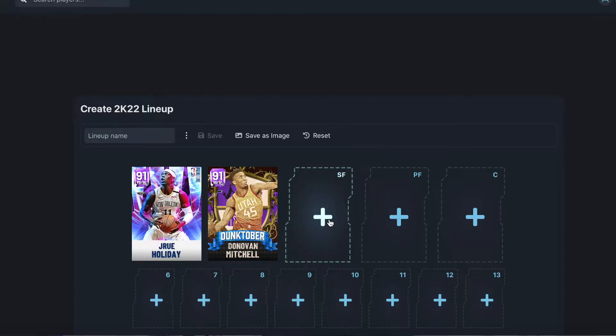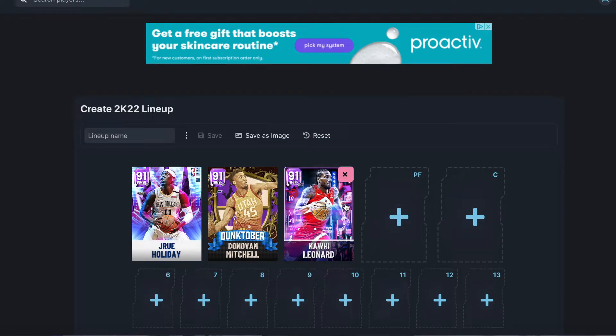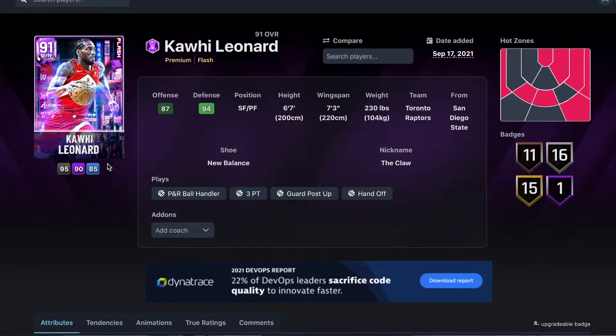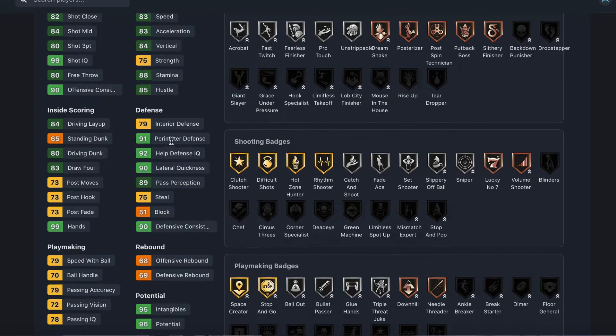For our starting small forward we've got Kawhi Leonard. I think Kawhi is still one of the best locks in the game and one of the best small forwards because of his defensive ability. He's a small forward and power forward — six foot seven in height, seven foot three wingspan. He's got 80 three-ball, 83 mid-range, 83 speed, 83 acceleration, 91 perimeter defense, 90 lateral.